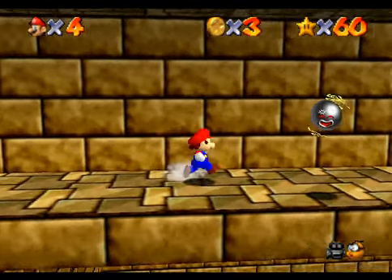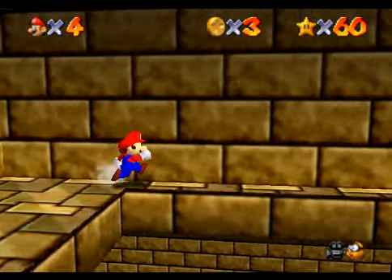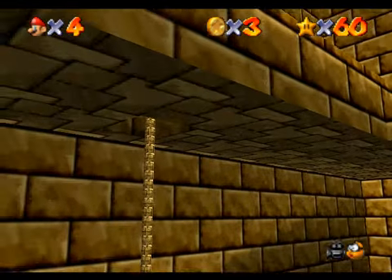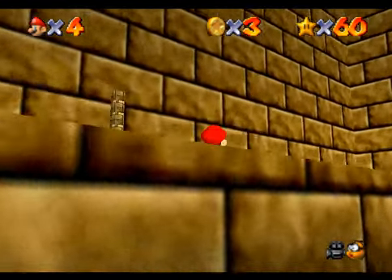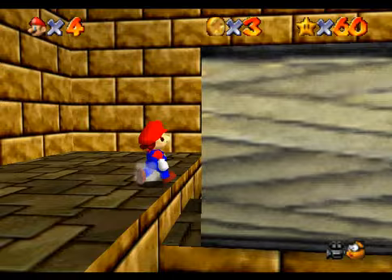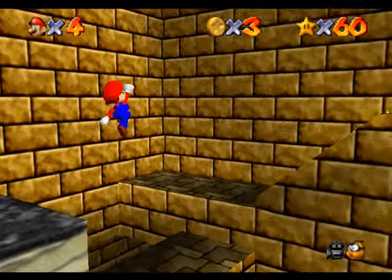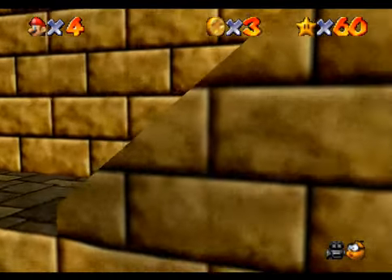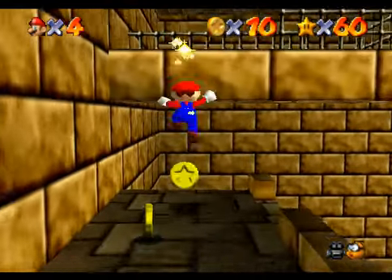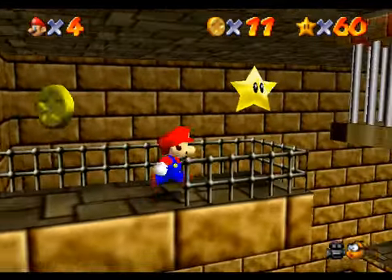Watch out for the electrical beasts as well — they actually follow you this time. And Mario doesn't want to get electrocuted; that wouldn't be a pleasurable experience. We're nearly there, guys. That was very close! And as you see, there's a much easier way to do this bit as well — you just stand on top of him and he gives you a bit of a ride. There we go, we're up there with ease. There's the 61st star, guys!